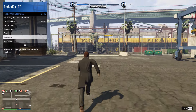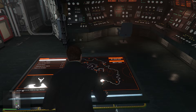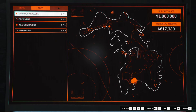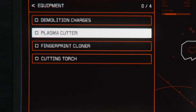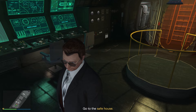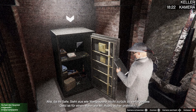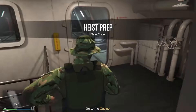After this, return the Phantom Wedge and request your Oppressor Mark II — it's time for the next setup. The next setup mission is for equipment. This section is split into four different preps, however we only need to do three of them. The first is Plasma Cutter, however for some players this will be a different setup mission. If you have bearer bonds or Madrazo files for your primary target, you will have the safe code setup mission, so I will first show you how to complete that.